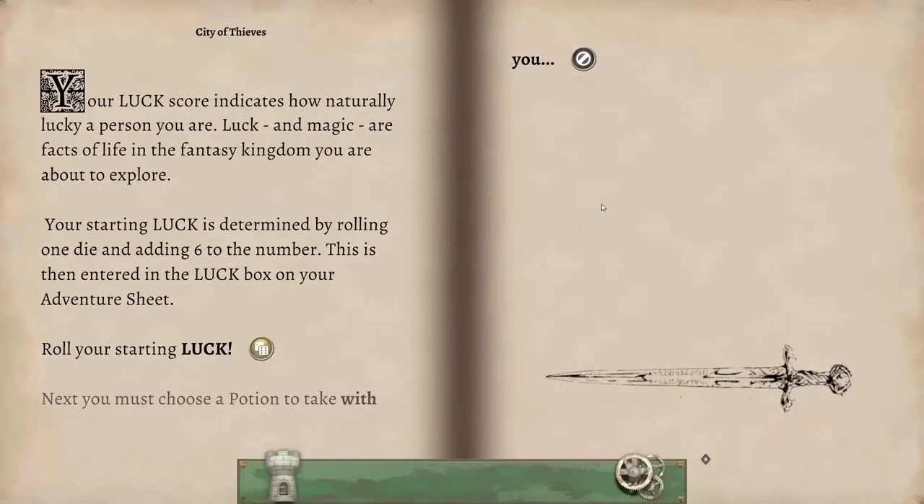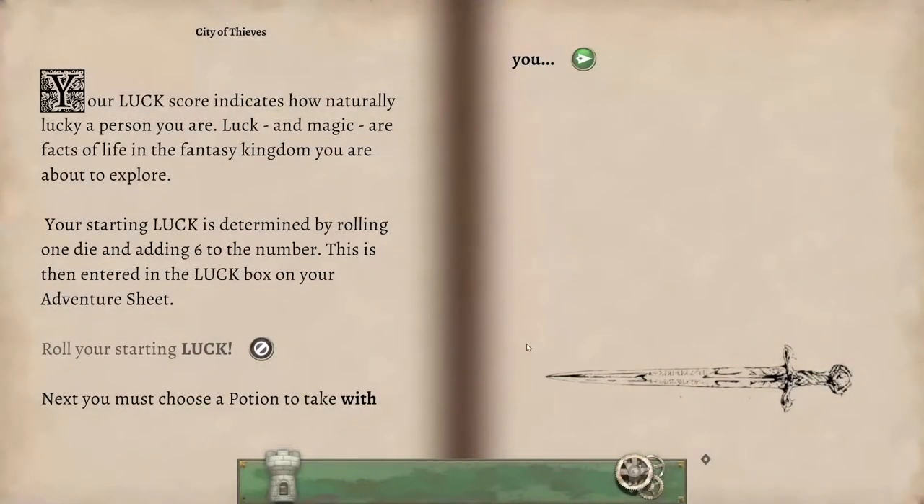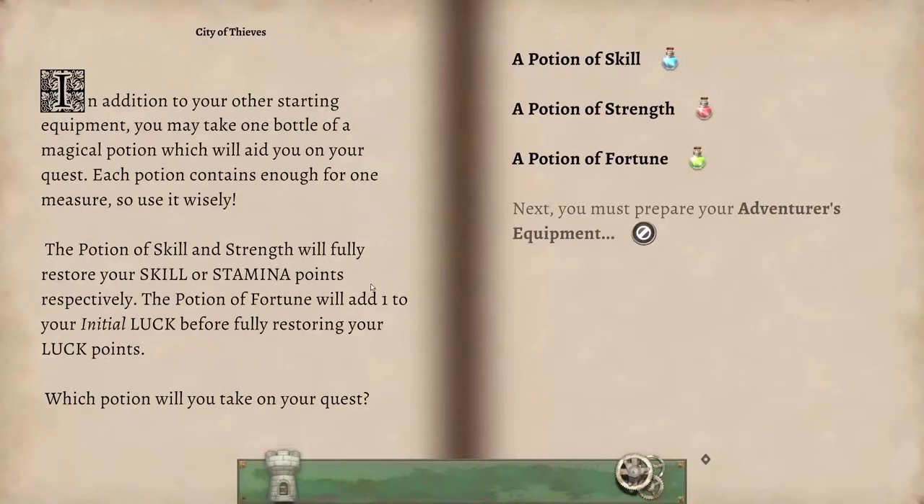La chance, c'est très important aussi. On peut se sortir de plein de situations en utilisant la chance, donc il faut essayer d'avoir le jet le plus élevé. On lance le dé : 4 plus la base de 6, ça nous met à 10, c'est pas mal du tout. Je vais choisir maintenant la potion qui va m'accompagner : potion d'habileté, de force ou de chance. C'est l'habileté qui a pris cher, c'est ma statistique la plus faible. Donc c'est clairement celle-là qu'il faudra remonter, surtout si elle a déjà baissé suite à certains échecs. Je vais la choisir.